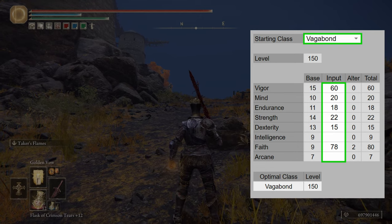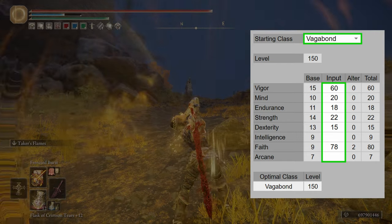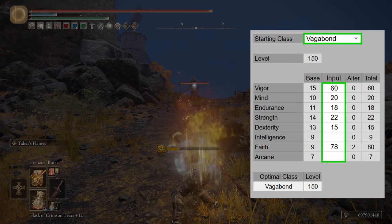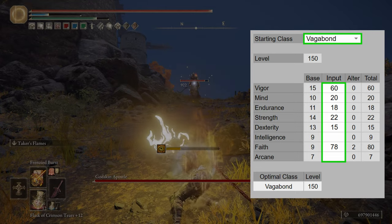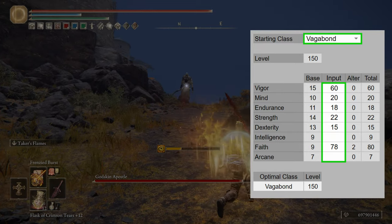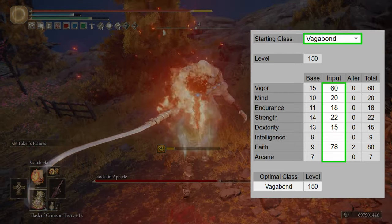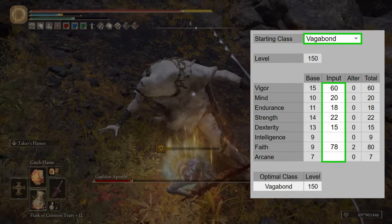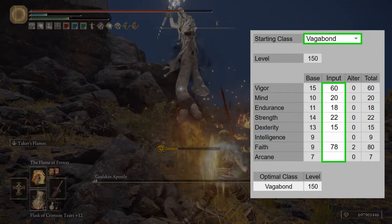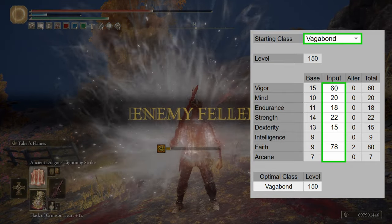Since this is a pretty generic Faith build, we're going to take a pre-made build from Cryptid Tracker's Build Planner and go through that. We're going to start with the Vagabond starting class. We'll have 60 Vigor, since that's the Vigor softcap, 20 Mind as it's a dump stat after other stats are leveled, 18 Endurance so we don't fat-roll, 22 Strength and 15 Dexterity for the Blasphemous Blade requirements — which is in my opinion the best Faith weapon for PvE — Base Intelligence and Arcane, and then 78 Faith boosted to 80, because that is the Faith softcap.